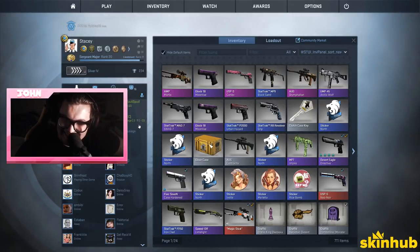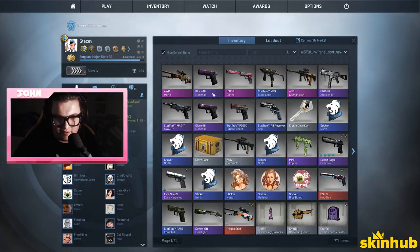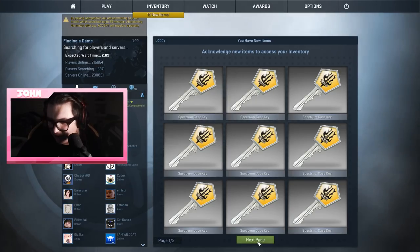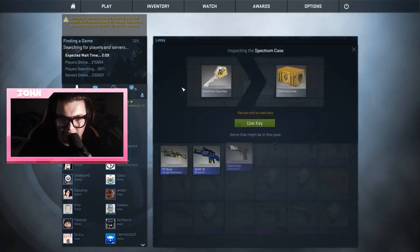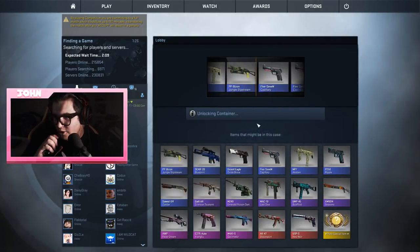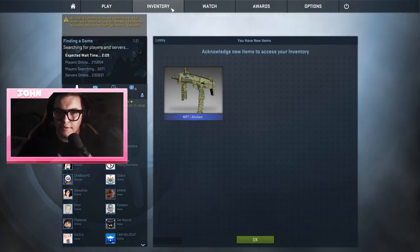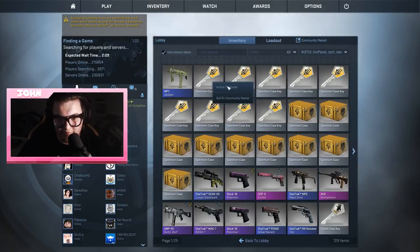Maybe it's not as bad as we thought. I think you should sell — hell yeah, it's better than the pinks! That is actually a pink-level value. Purple trade-up gets something good — the case opening wasn't a complete failure.